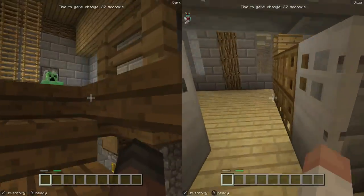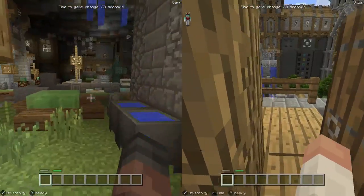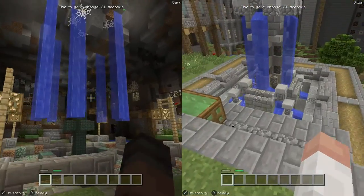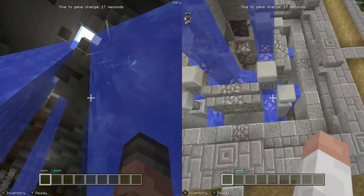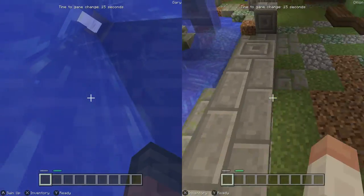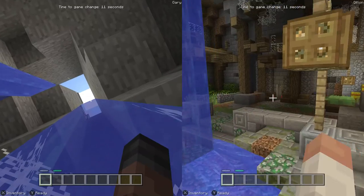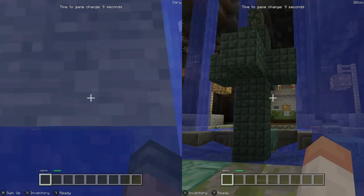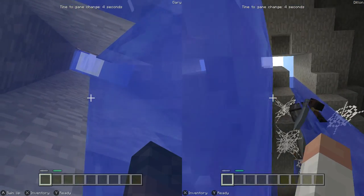I'm also gonna flood Gary underground. Hey, the floor broke down here! I'm flooding — hey, it does look pretty. I'm gonna swim back up. There's a hole, Dylan. You can swim up and down, by the way. There are hidden heads you have to get to unlock a dragon head. I'm stuck!